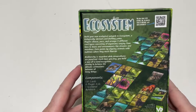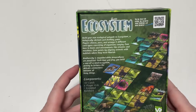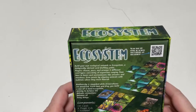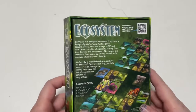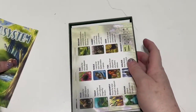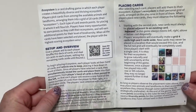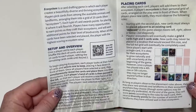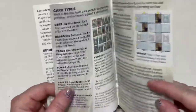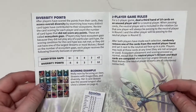You get 130 cards, six player aids, one scorepad, and a rulebook. You can scan a code to watch the video of the rules. I love it when there's videos of rules because it makes it easier to understand the game. I do recommend that you go check out that video. The instructions go through the setup and overview, placing the cards, the card types, diversity points, and two-player game rules.